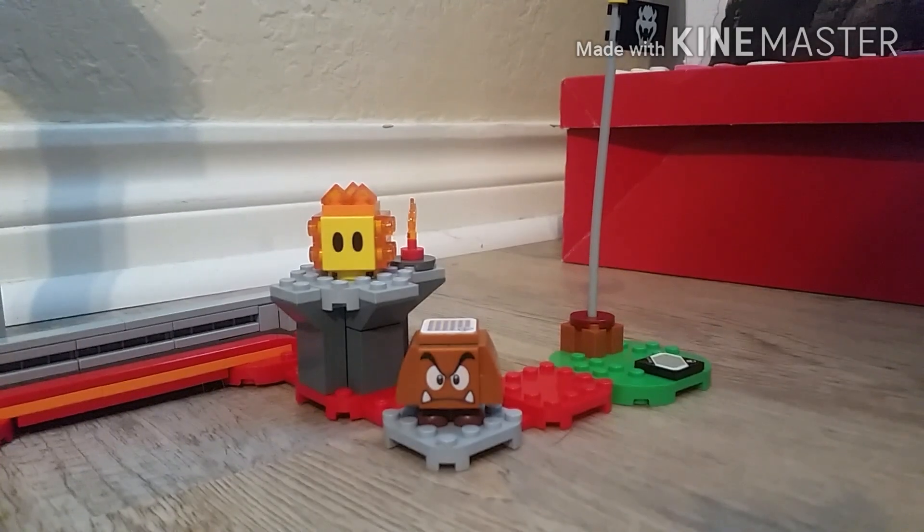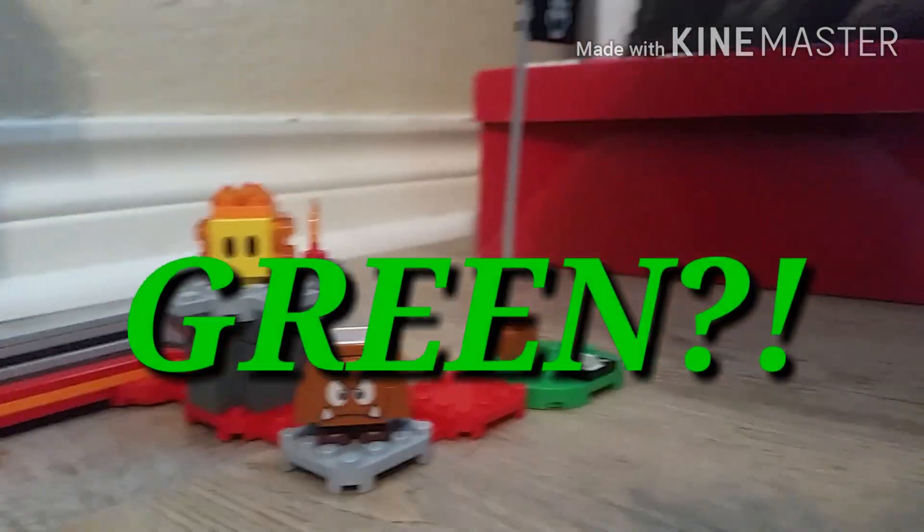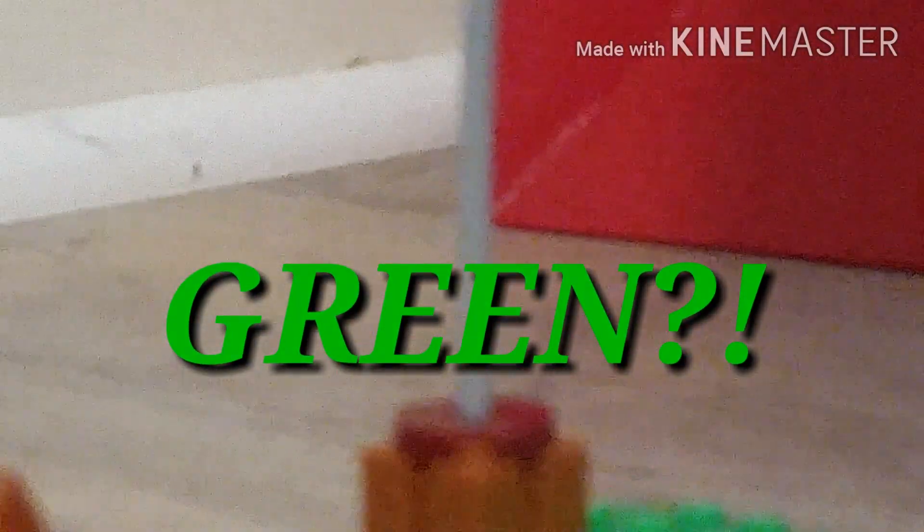And then the drop, another lava bubble, a goomba, and the gold pole. What's wrong with this picture? Yes there is — this gold pole is sitting on green ground.